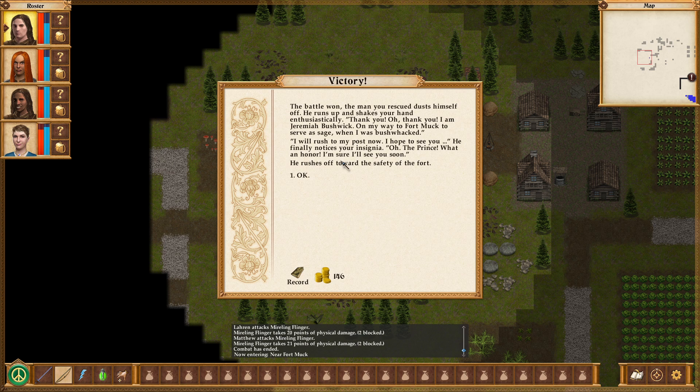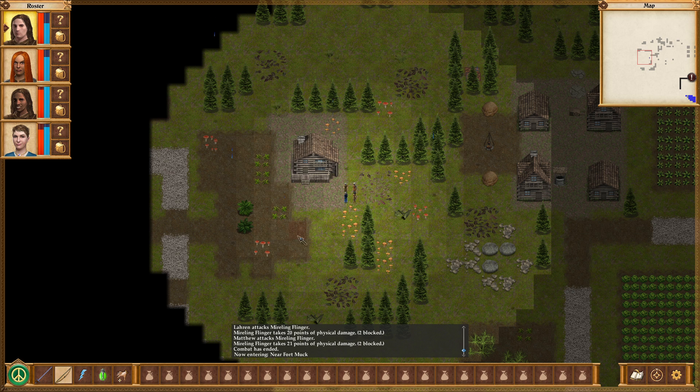The man you rescued dusts himself off and runs up shaking your hand enthusiastically. Thank you! I am Jeremiah Bushwick, on my way to Fort Muck to serve as sage when I was bushwhacked. I will rush to my post now. He finally notices your insignia. Oh — the prince. What an honor. I'm sure I'll see you soon. He rushes off to the safety of the fort.